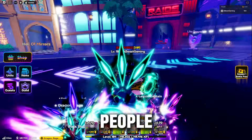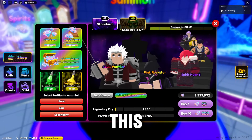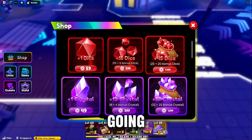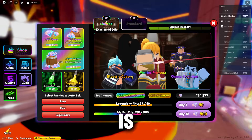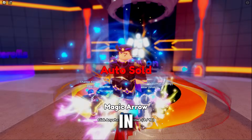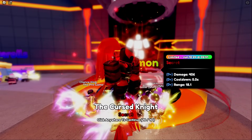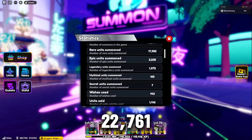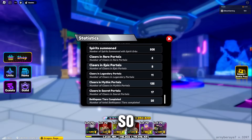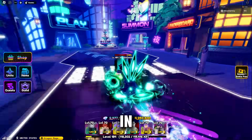The number one tip is: if you're a beginner, do not make the mistake of summoning for units right off the bat. The reason why this is important is because you're going to be wasting your gems and the chances are you're likely not going to get any units. The chances for a secret unit is actually 1 in 10,000, so it's very unlikely that you're going to get them. I've summoned over 22,761 times and I've only gotten seven secrets, and most of those are actually from portals.